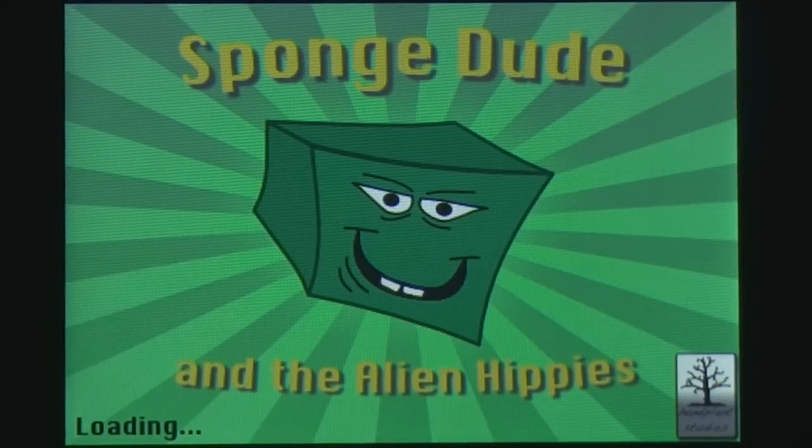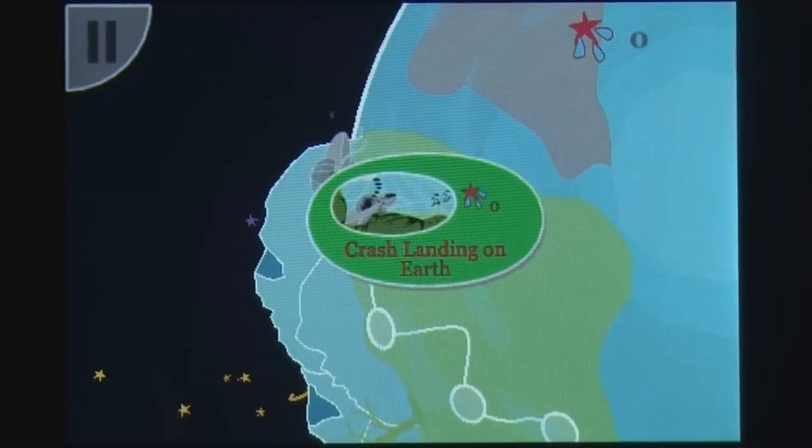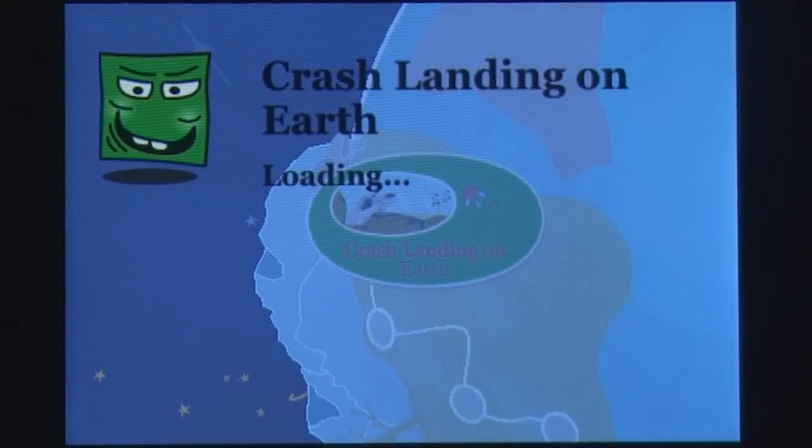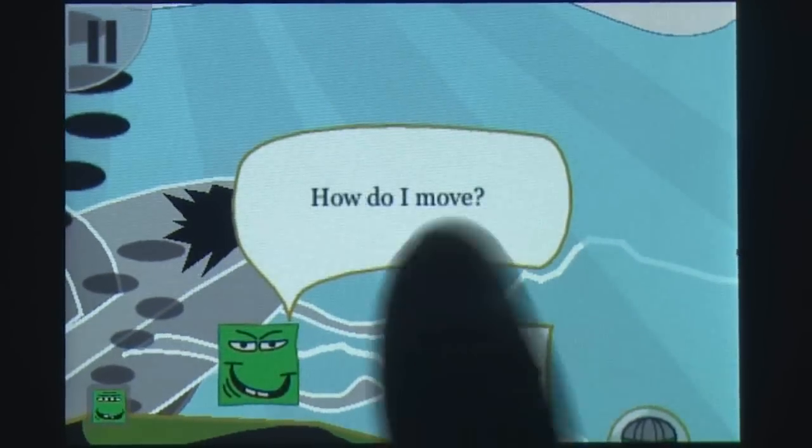SpongeDude is a physics-based puzzle game where players take control of SpongeDude, a green cube who's been exiled to Earth for falling asleep while on guard duty of the moon. It's now up to you to get him off this bizarre planet and back home, but this is easier said than done.